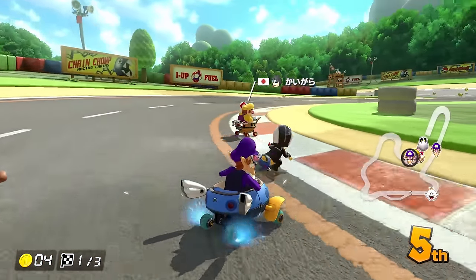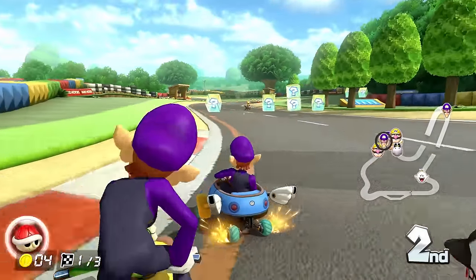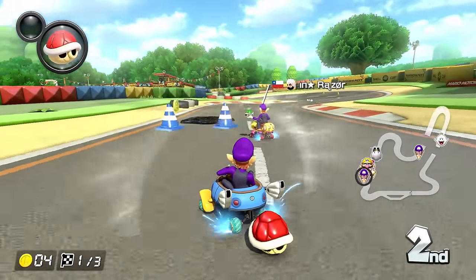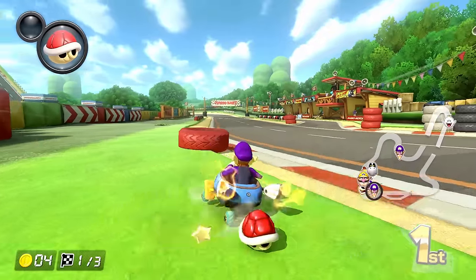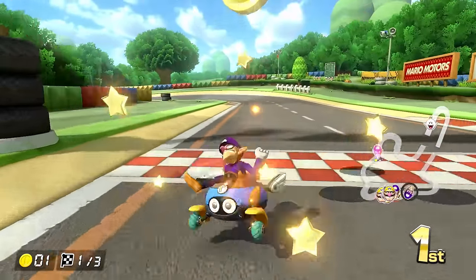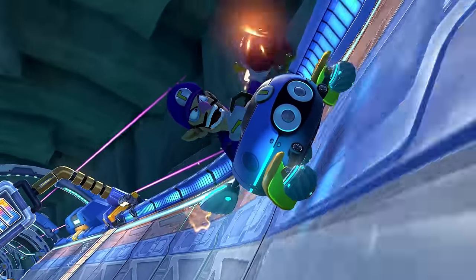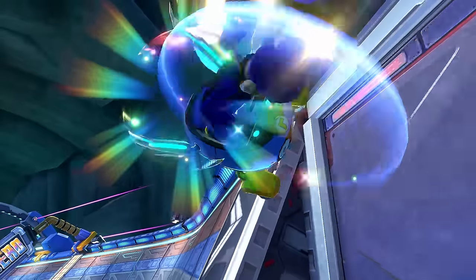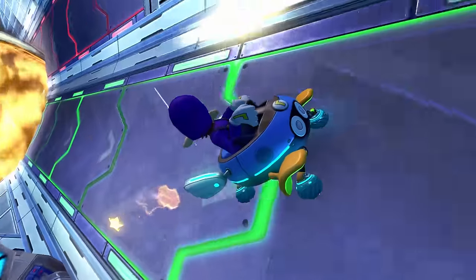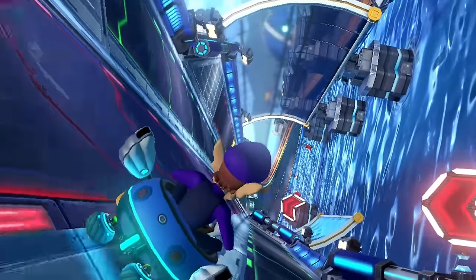Green shells, red shells, bananas, and bombs can all be dragged behind your cart by holding down the item button. If an opponent throws something like a green shell or a red shell at you and it hits your defensive item while you're dragging it behind you, it'll destroy your item but leave you unscathed. Note that for bombs, you actually need to drop it by releasing the item button just before you get hit — otherwise the blast radius of the bomb will also hit you, causing you to spin out. You generally want to make sure to have at least one of these defensive items in one of your two item slots as often as possible.